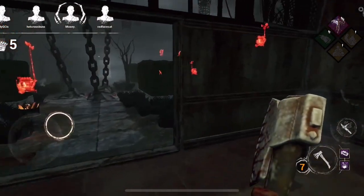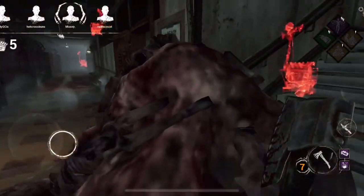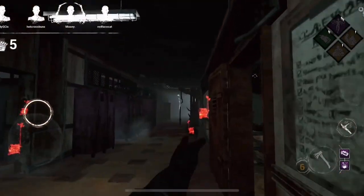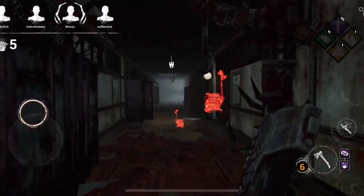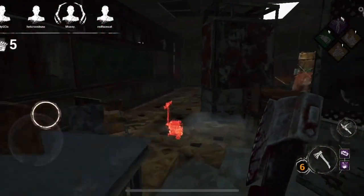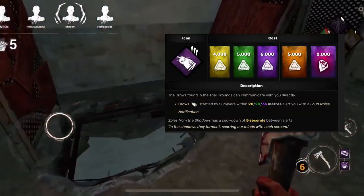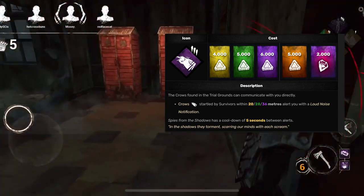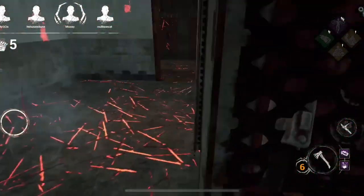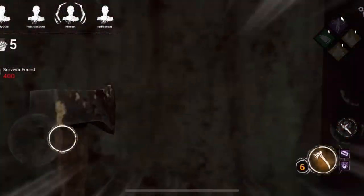Good day everyone. Today we're taking a look at an underrated perk called Spies from the Shadow, and we'll be looking at situations where it can be used and moments where it is not needed. This is a great perk for beginners or a killer that just has a limited selection of perks. The crows found in the trial grounds can communicate with you directly — crows startled by survivors within 20, 28, and 36 meters will use a loud noise notification, as seen in the video.